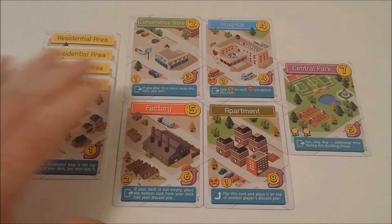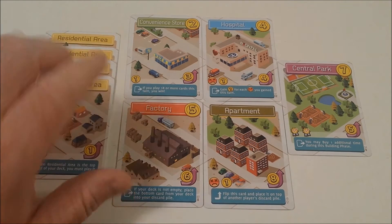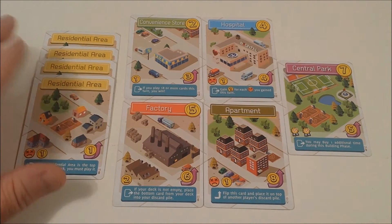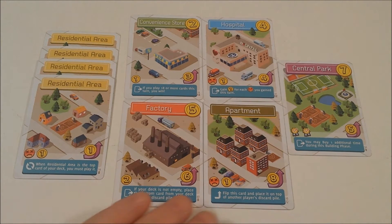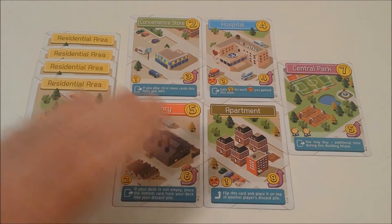In the game you are attempting to build a city to achieve eight points and win. As you play your cards you will earn money. With this money you may buy additional cards or pay the cost to flip them in your discard pile. Each card will have an effect that happens when played, when flipped, when conditions are met, or when recycled. Careful though — if you achieve three frowny faces your turn is over immediately and everything you've worked for is for naught. At the end of your turn you always discard everything played and start new.